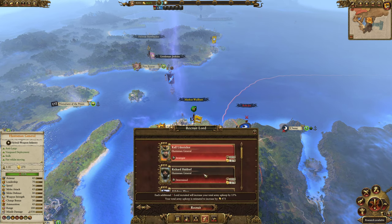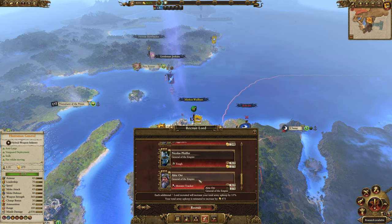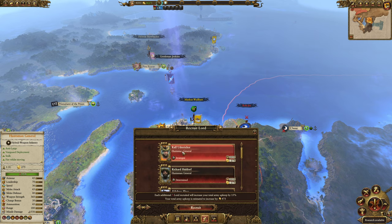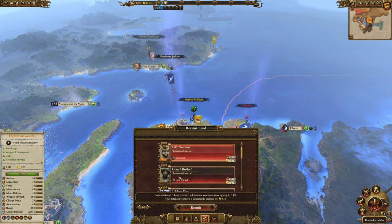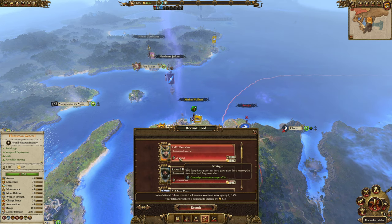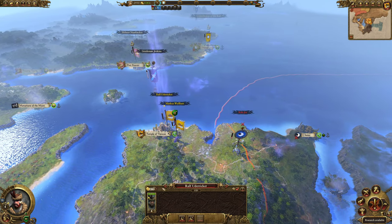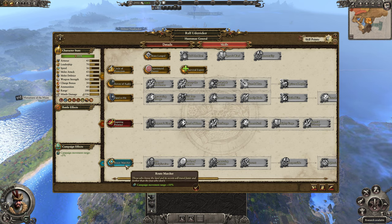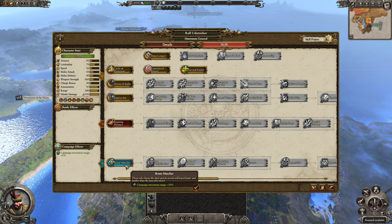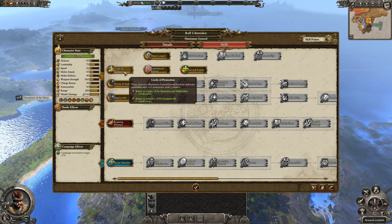We're also going to bring in another lord — a Huntsman General, who comes in at rank four compared to our other rank-one lords. I'm going to pick Ralph because he's got increased campaign movement range — I love campaign movement range, I think it's one of the greatest abilities you can get. Looking through his skill tree, we're not going to spend our initial points in Route Marcher right now.